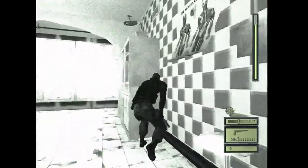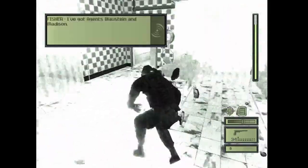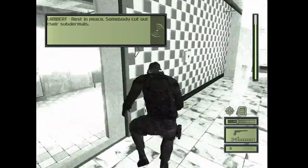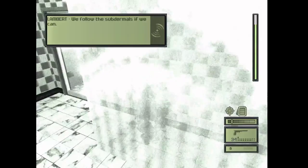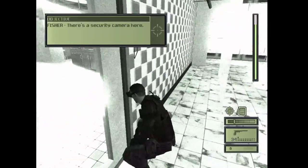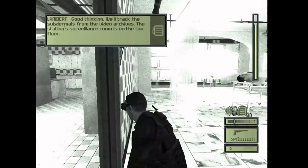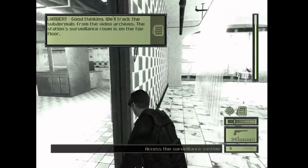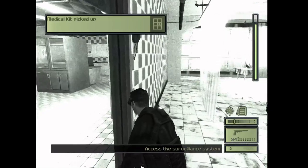Use this shelf right here to hide from him. Once he's at the left side, go ahead and go through this door. Then run up to this camera and take it out. Go back out. There's also a medkit — take it if you need it. Watch out for that guy again — make sure he's on the left side, or at least in the middle.